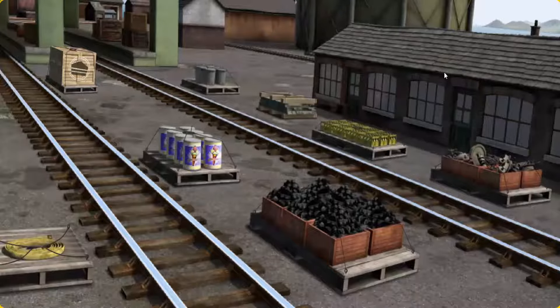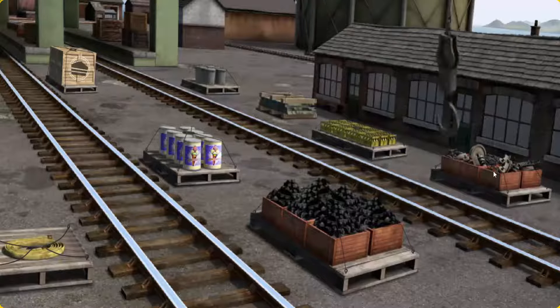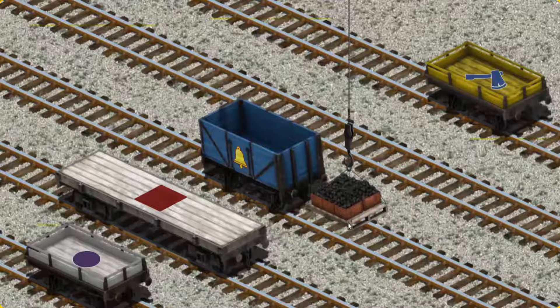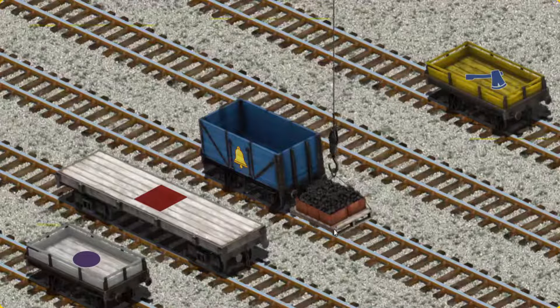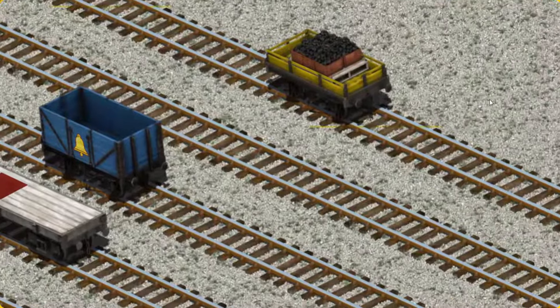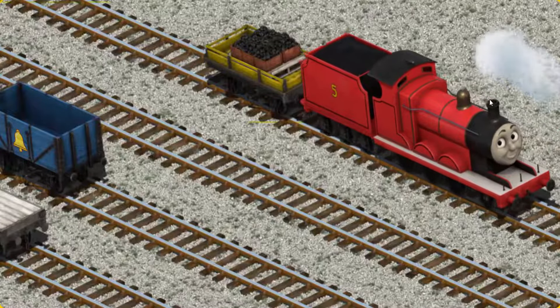It's a busy day at Brendam Docks. Thomas and his friends have many deliveries to make. James must deliver the coal to Farmer McCall's farm. Show Cranky where the coal is. You've found it! Let's lift and load. Now the cargo must be loaded. Show Cranky where the yellow flatbed with the picture of a blue axe is. That's it!